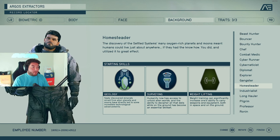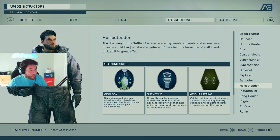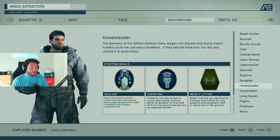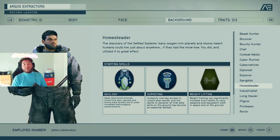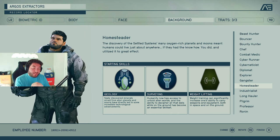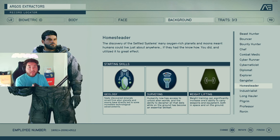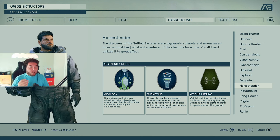Homesteader is one I also really enjoyed and was at the top of my list. You get geology — newly discovered minerals mined from alien planets have led to incredible technological advancements, so better mining abilities — surveying, and then weightlifting. This is a big one for anyone who's played Fallout or Elder Scrolls: you can carry more weapons and equipment. In Starfield, this applies both in space and on the ground, so you start with a bigger backpack right off the bat instead of earning it along the way.